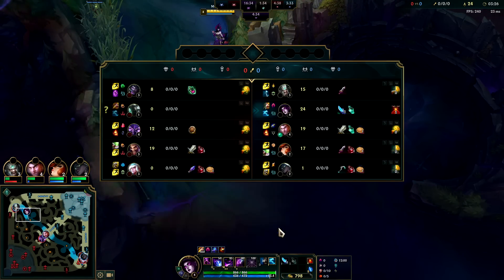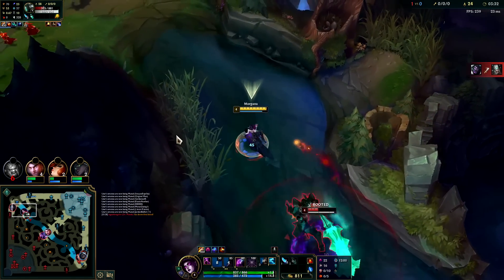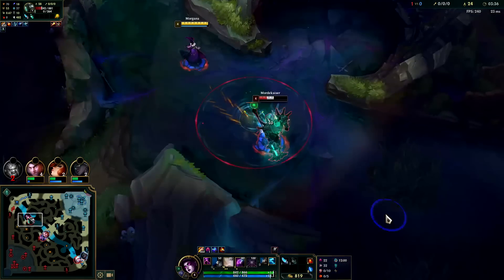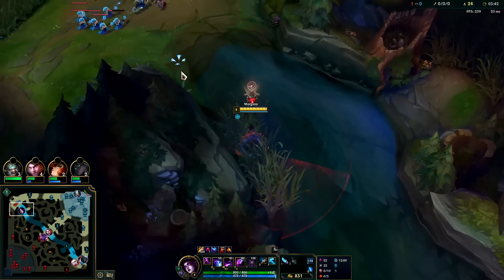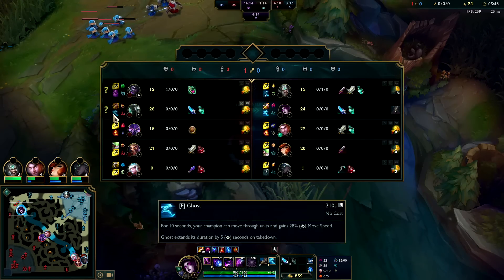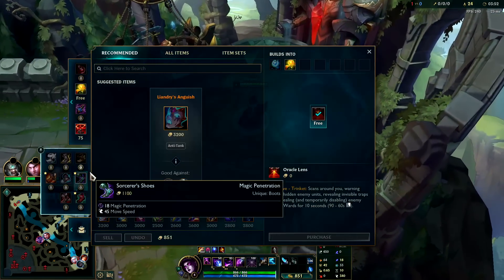We'll get a point in our E because we're up against Morde. I'm just trying to steal the scuttle from him — he popped his Ghost, he got scared. We could kill Mundo or at least freeze this wave. They're all pretty scared. Morde used Ghost — we saved the wave from crashing on Tryndamere, which is really really good. Go ahead and reset — first item back.